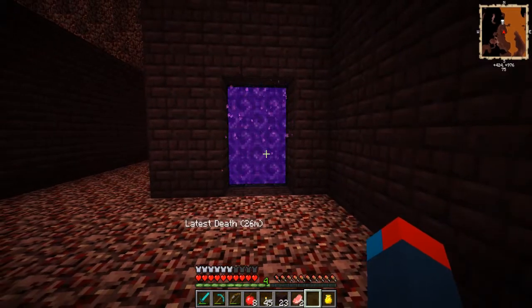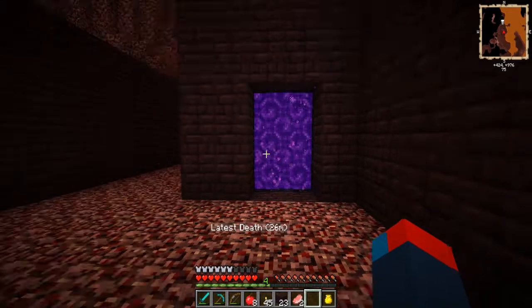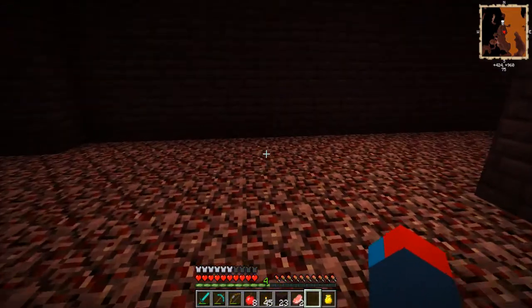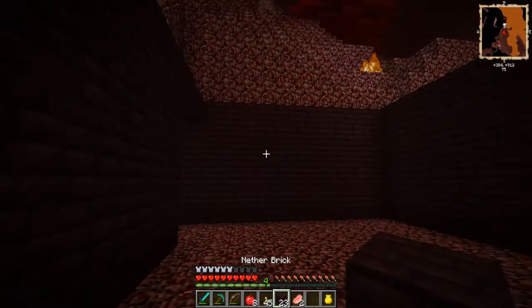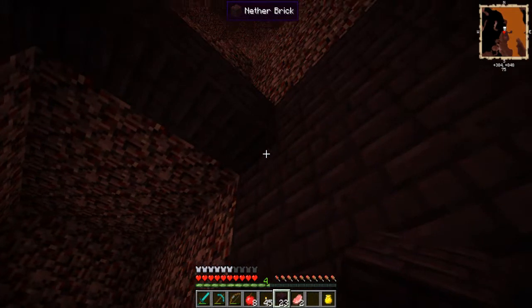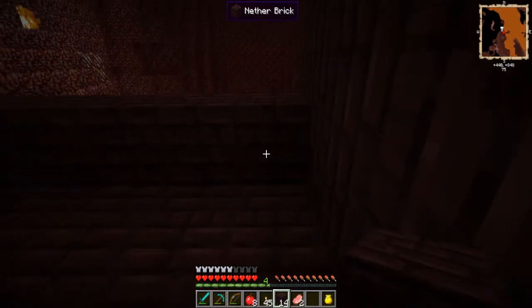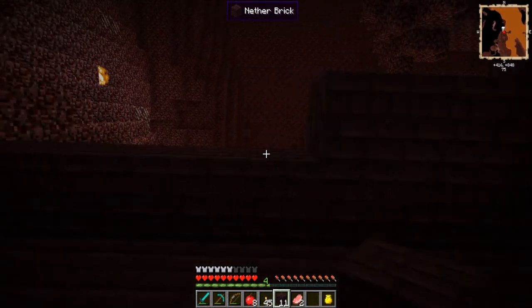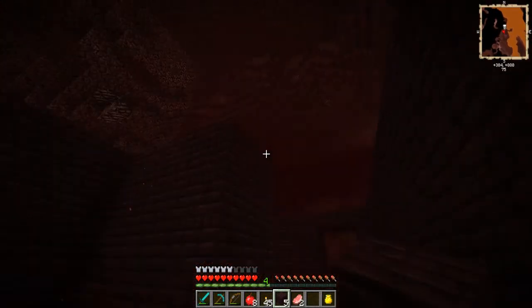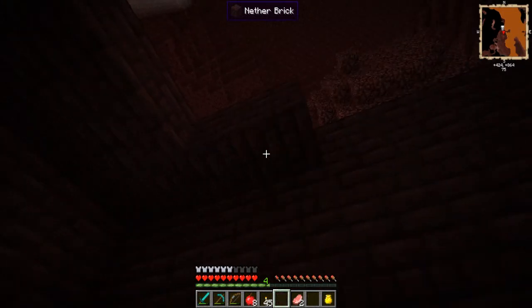I feel like I should have brought this wall forward just one so it's two and two, but to be honest it doesn't bother me that much. I have enough room around here. I was thinking of making like an extension down there but I'll do that some other time - just focus on the main bit. The roof definitely first so I don't get attacked. I will admit I am on peaceful right now just because I don't want to bother with ghasts all the time.